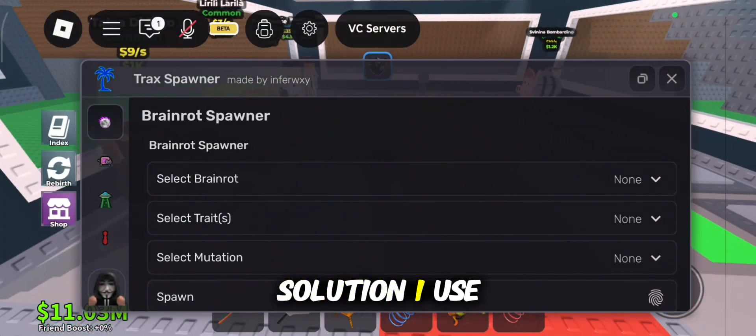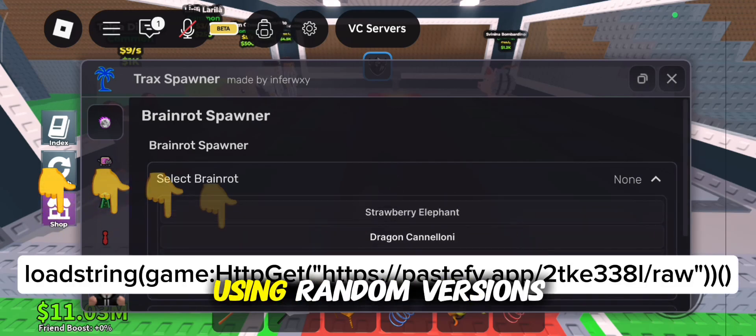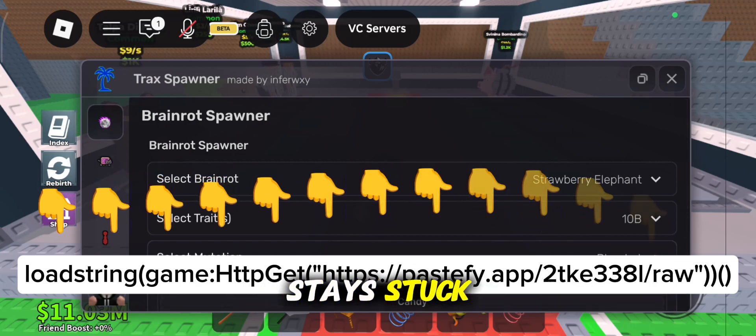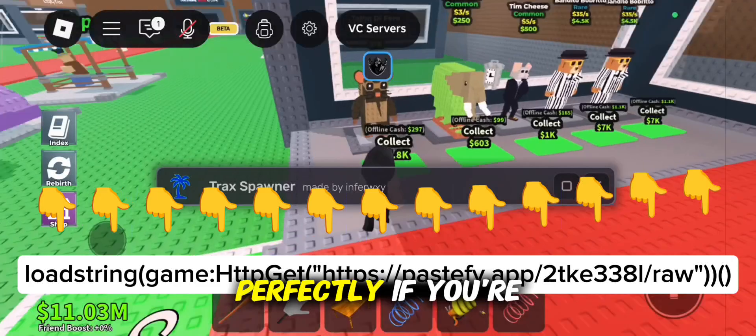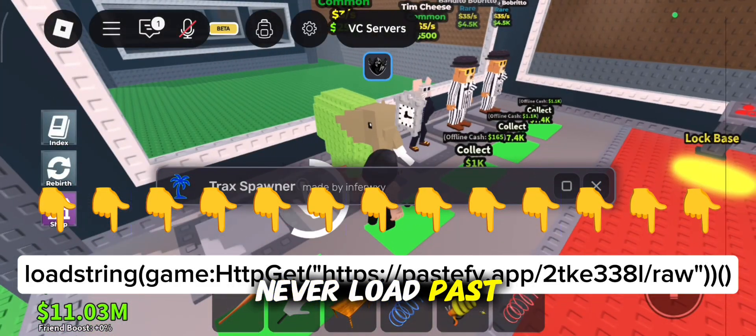Solution 1: Use the original script. I've seen a lot of players using random versions from sketchy sources, and that's the main reason it stays stuck. Use the original script I showed — that one works perfectly. If you're not using it, your spawner will never load past 100%.